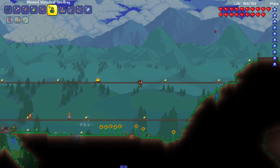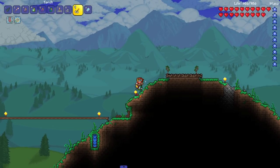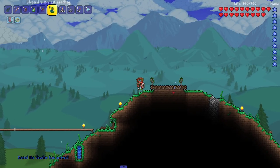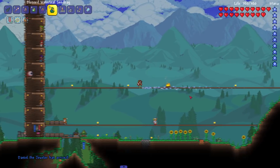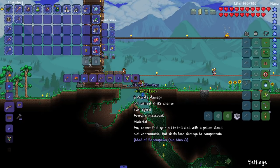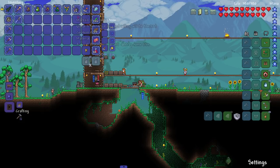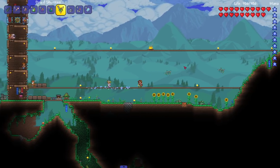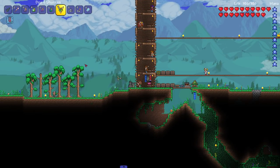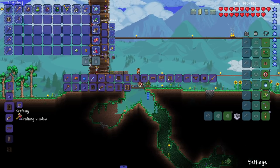I've planted the trees - hopefully they have enough space to grow. I moved torches far away just in case. With a thousand druid daggers I made the druid shuriken, which is a non-consumable version of the daggers. It does slightly less damage since it's non-consumable, but now we've got a nice extra weapon.